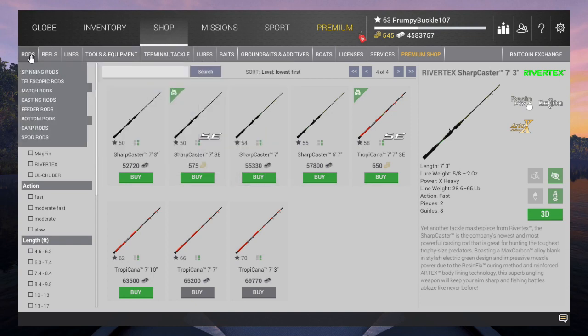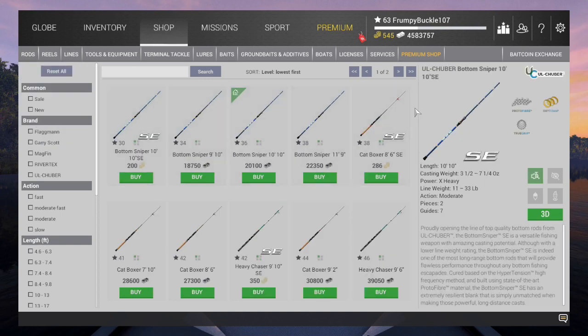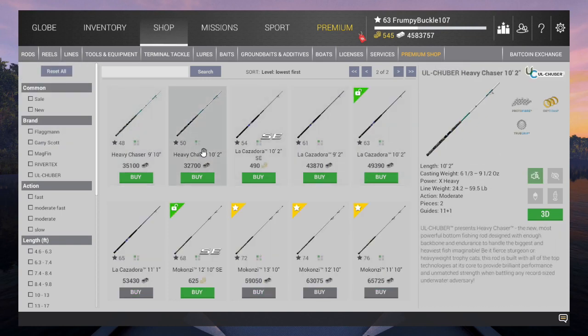Bottom rods in the 50s — there's basically only one, and that's the Heavy Chaser 10-2. He wins that out all the way. That's the best Heavy Chaser they've got in the 50s — actually, in the 40s right there. He's the best Heavy Chaser, so I've got him paired up.